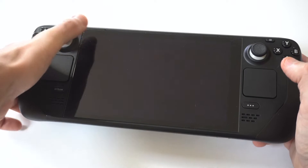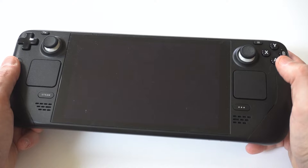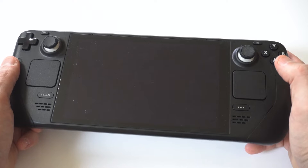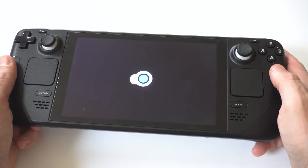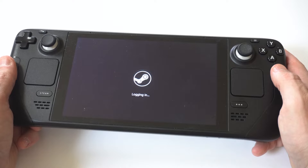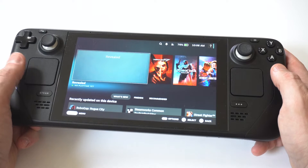Now go back into regular SteamOS. You're going to need to restart your Steam Deck in order for the app to actually appear. Once you go back into SteamOS and restart your deck, you're going to see an app in your library called either 'Revealed' or 'Deck Revealed.'